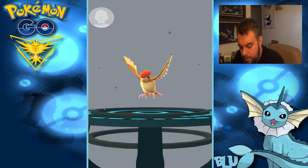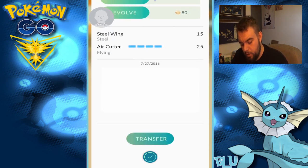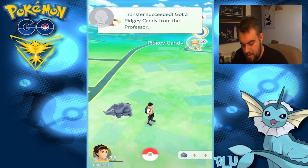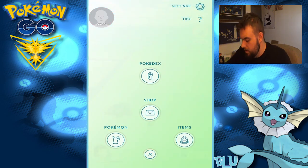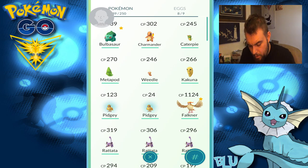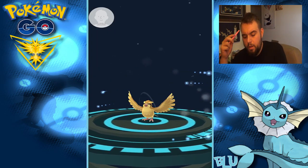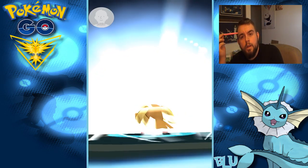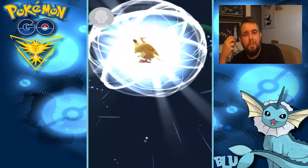We'll do a couple Eevees just for fun. I just got a vibration, so let me get this Pidgeotto — let me bounce out real fast. Well, there's 9,000 experience right there, which I actually need to write down so I can get a total on this thing. 9,000 right there. Let's keep evolving Pidgeys. Hopefully we'll catch a Pidgey to make up for that one that I transferred.